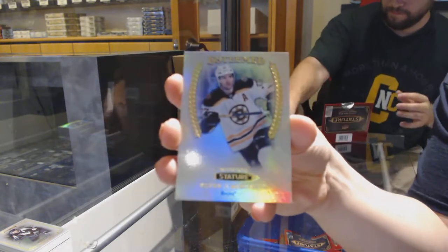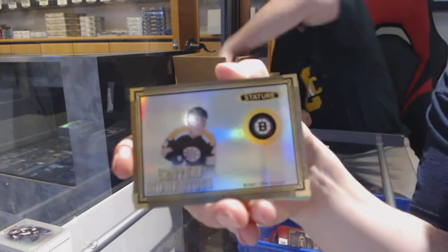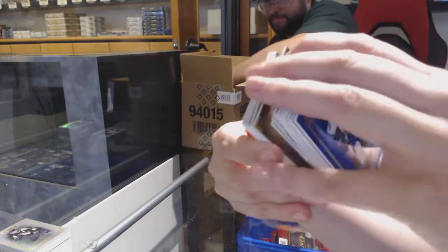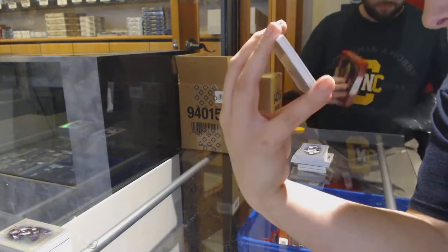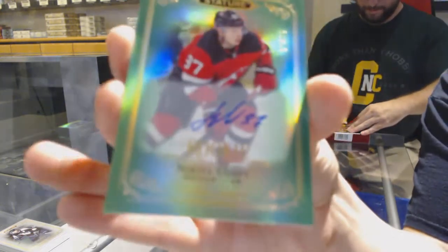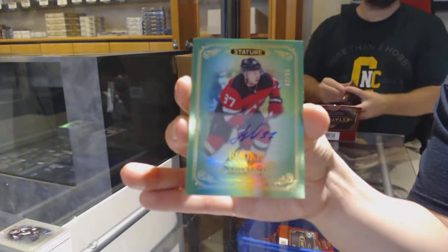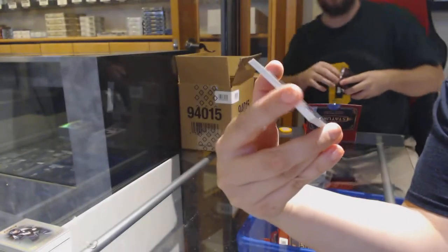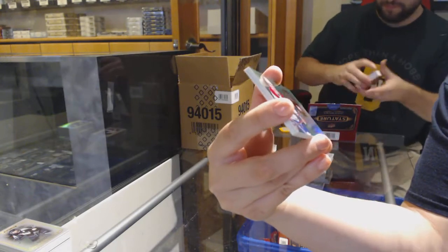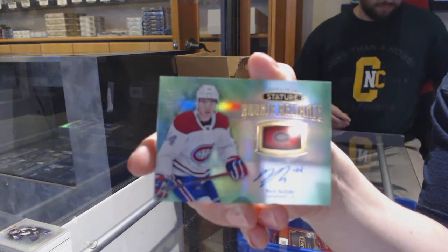Esteemed for the Boston Bruins — Patrice Bergeron. Century Momentous for Boston — Bobby Orr. Green Rookie Auto number to 85 for the New Jersey Devils — Nikita Gusev. We've got a Rookie Reliance Green Auto number to 49 for the Montreal Canadiens — Nick Suzuki.